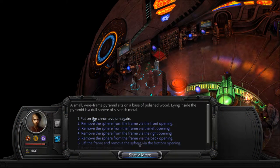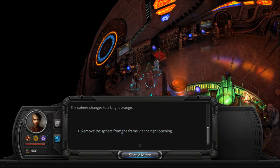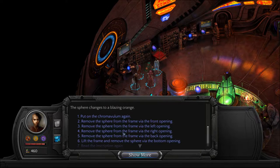The chromavulum changes the colors — I'm not completely sure how that helps so I haven't messed with that. Anyway, we want to remove it from the left opening, that's red. Then return it to the front, which is a bright orange. Remove it from the right, which is a dull orange, and return it to the right, which is a blazing orange. I'm figuring blazing orange is like approaching yellow.